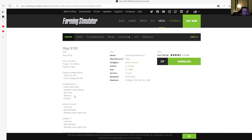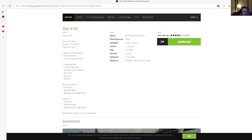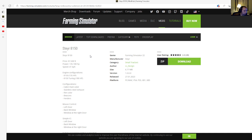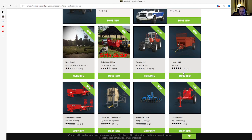Configurations include cab main color, stainless steel exhaust, rim color, beacons, fenders, mouse control, left door, back window, right door window, and Kubota passenger script is supported. The manufacturer is Steyr, category is small tractors, file size is 6.77 megabytes, version 1.0.0.0, released 27th of January 2023, available for PC, Mac, PlayStation 4, PlayStation 5, Xbox One, and Xbox S. It's rated 4.4 stars with 28 user ratings.